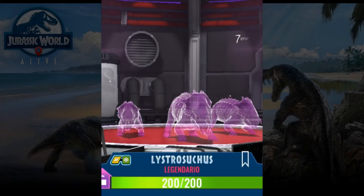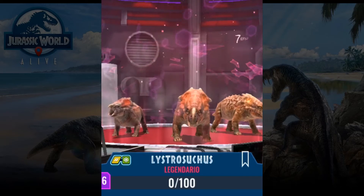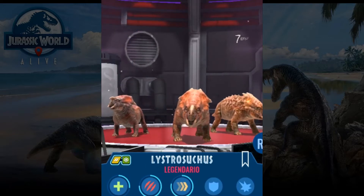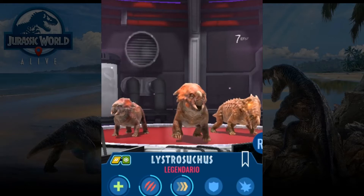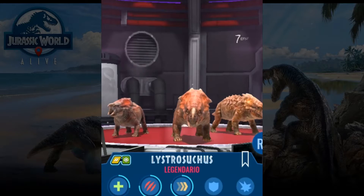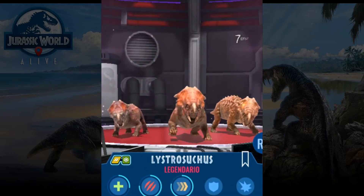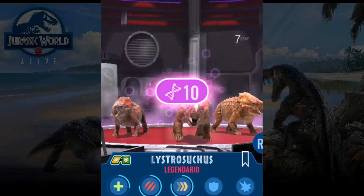Hello guys, welcome to this new episode of Jurassic World Alive. We are just unlocking Lister Suchus and what we are going to do is have some PvE battles to try its skills and see if it's good — if it makes sense for us to level it up. Remember that the previous epic version of this dino is in the actual season pass, so it's quite easy to unlock this one.